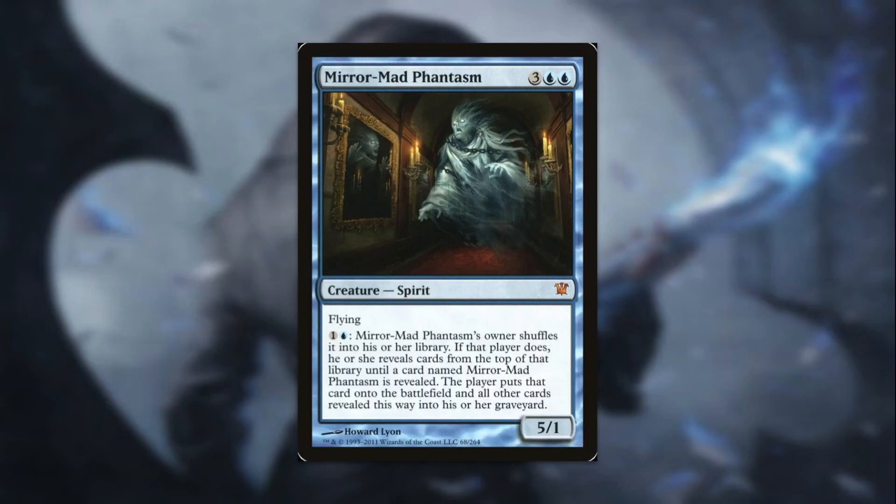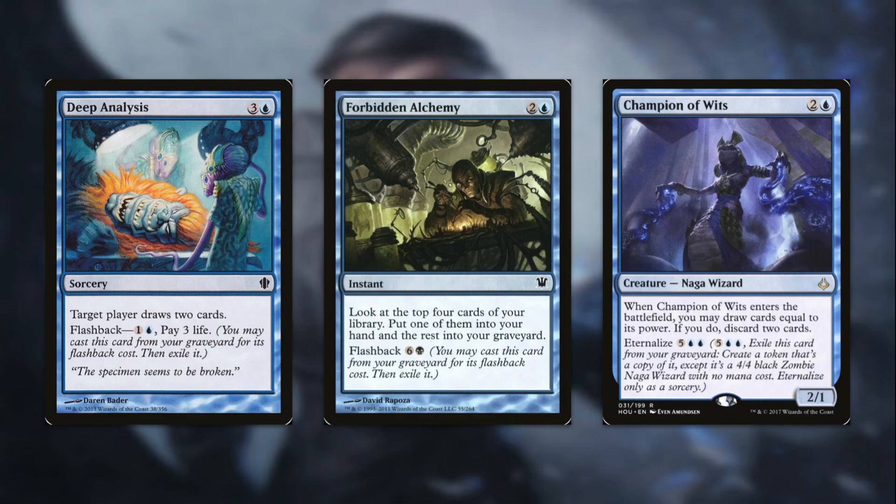Next up we have Mirror Mad Phantasm — for three and two blue, a 5/1 Spirit with Flying. It has an activated ability for one and a blue: Mirror Mad Phantasm's owner shuffles it into their library. If they do, they reveal cards from the top of that library until a card named Mirror Mad Phantasm is revealed, put it onto the battlefield, and all other cards revealed this way go into the graveyard. This card is really fun and hilarious — it's kind of like a dice roll. You could shuffle it in and it's the top card and you feel bad, or — as we've actually seen happen in person — you could mill literally 80 cards out of your deck. It's really good because Etrata could be anywhere in your deck, so the smaller your deck is, the more likely you are to find it. It's just really powerful to have here, even if it whiffs sometimes.